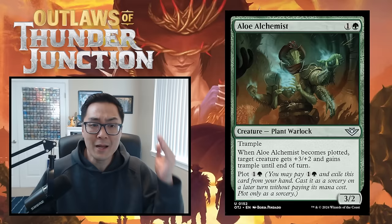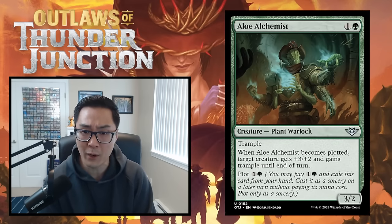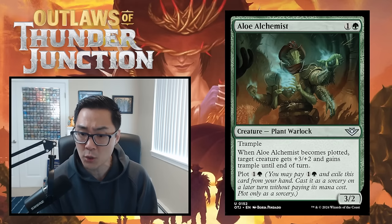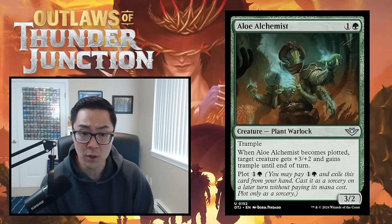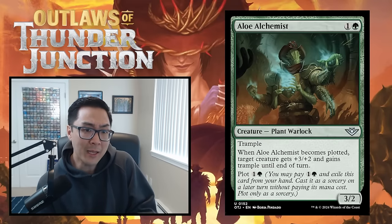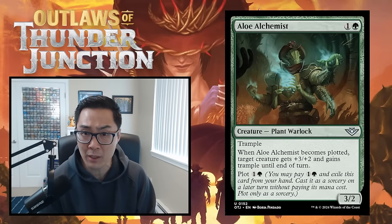So that's the intro. Let's head into our final monocolored set review and start with Aloe Alchemist — one and a green for a 3/2 plant warlock, an outlaw with trample. Two mana 3/2 trample, sign me up. When Aloe Alchemist becomes plotted, target creature gets +3/+2 and gains trample until end of turn, and the plot cost is only one and a green. You can play this on turn two as a 3/2 trampler, or late game plot it to push through a ton of damage with another creature. This card is incredible — a very solid B for Aloe Alchemist.